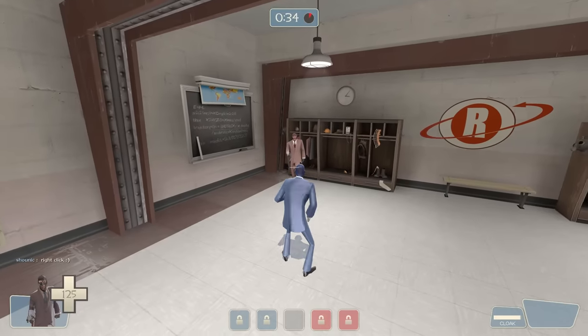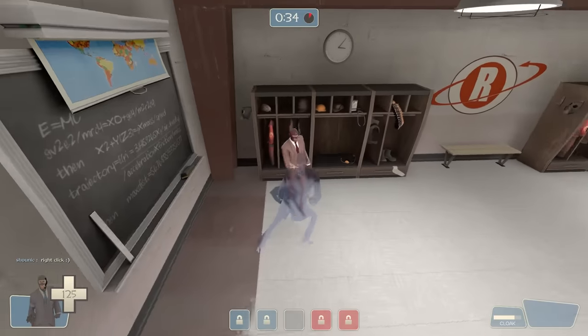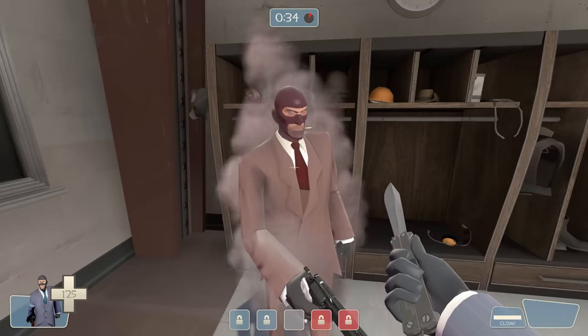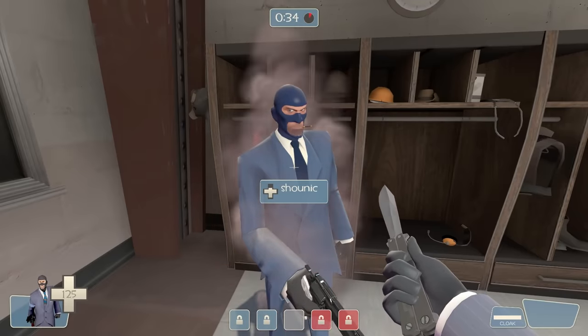For the spy, the shimmer effect when you bump into people would still happen in third person, but your view models wouldn't shimmer. Disguising as a spy also used to not include the paper mask.